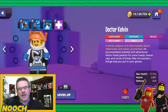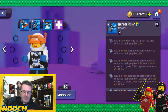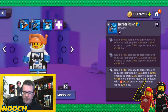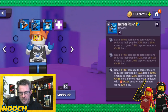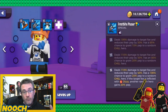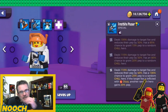Dr. Kelvin makes the list — Nooch loves Kelvin. Her Frostbite Phaser at base deals 90 damage and reduces pep by 20. At max it's 110 damage, reduces pep by 40 — double the reduction — plus a 100% chance to grant 25 pep to a random chill hero. If the target is inflicted with dizzy, another random hero gains 20 pep.